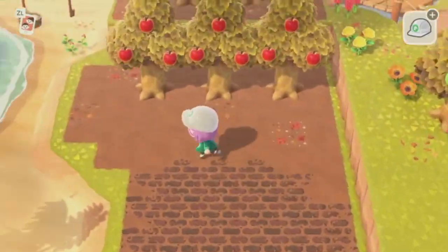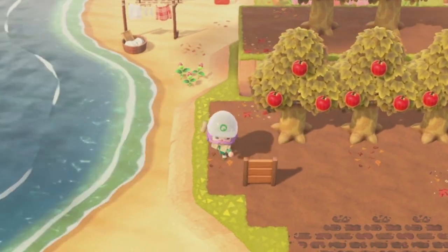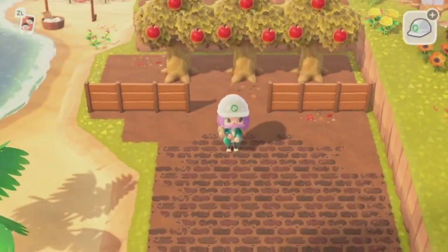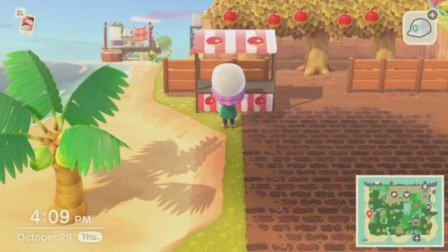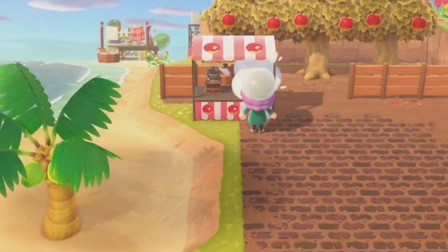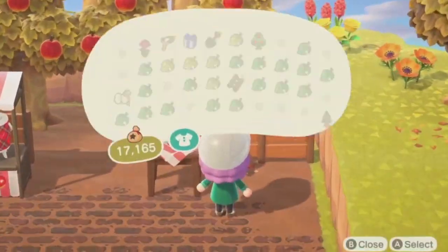Now I'm going to be adding this fencing in front of the orchard area here — and look at how cute this looks, coming together. And then I have customized — I just searched, like, cider, I think, maybe it was apples, I can't remember — but I'll try to put all the QR codes below for what I have used.